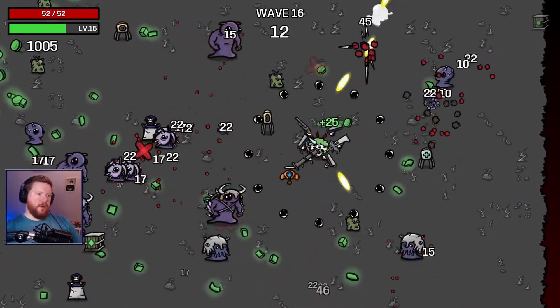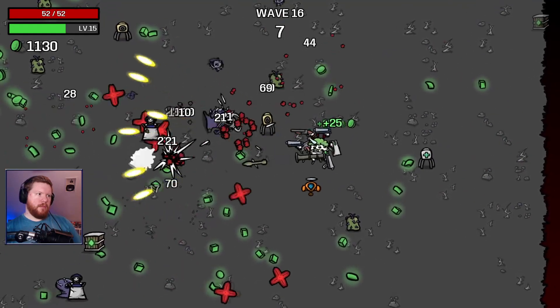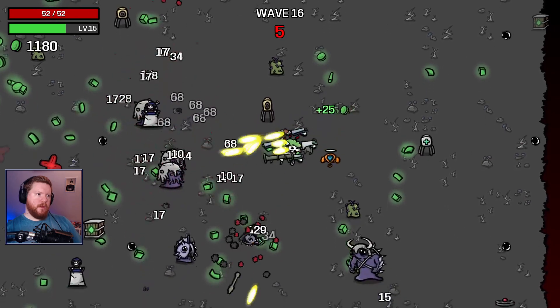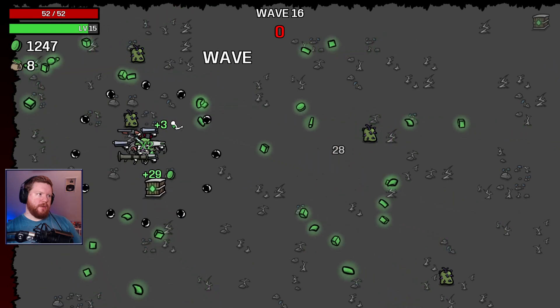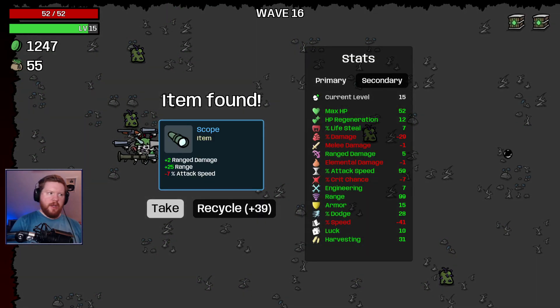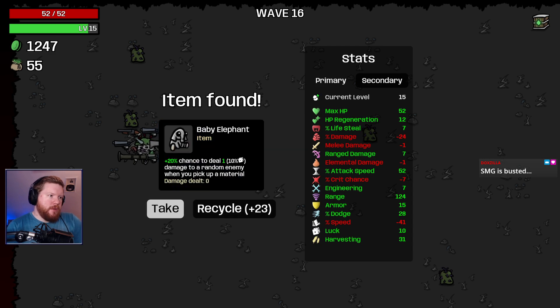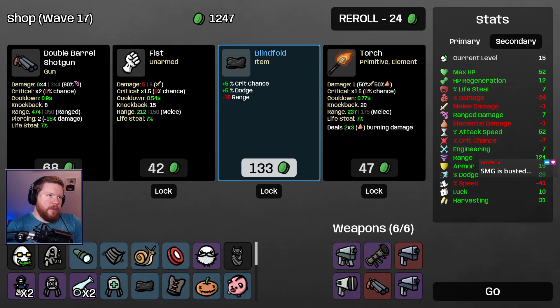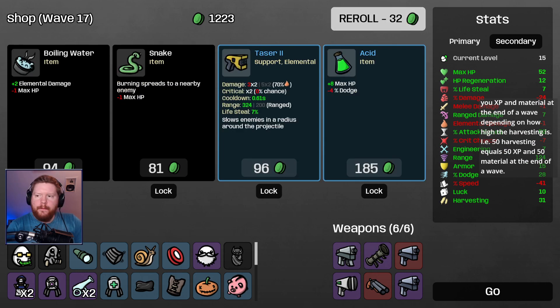Feels okay at the moment. I would love to get that Sigrun's Crest, or whatever the hell it's called — the medallion that lets us get an infinite range pickup. I'll take scope. I guess I'll take a free baby elephant. SMG is busted. 50 harvesting equals 50 XP and 50 material at the end of a wave.